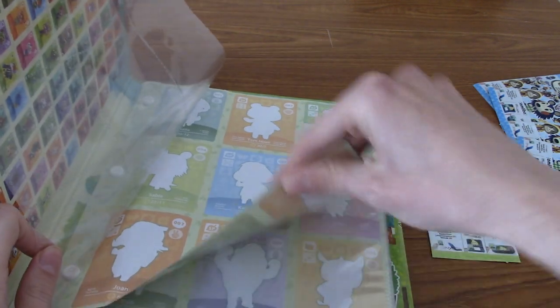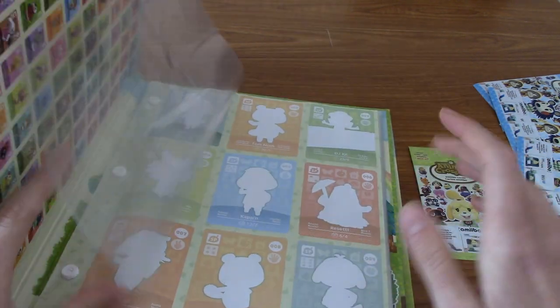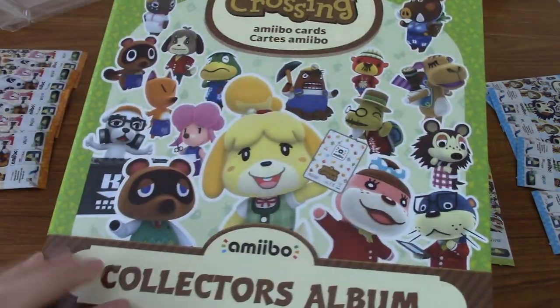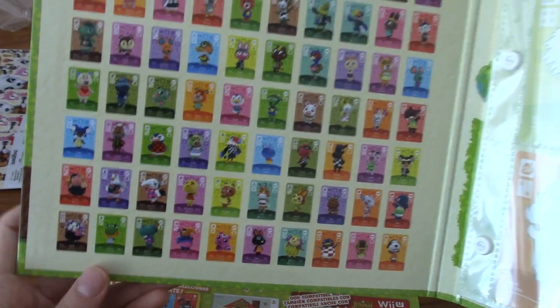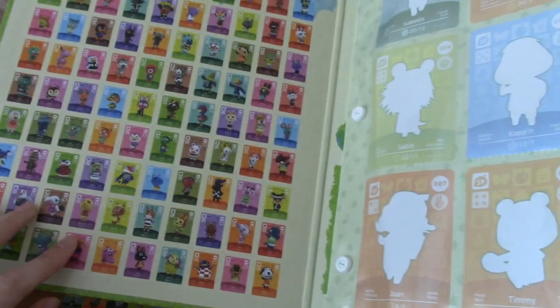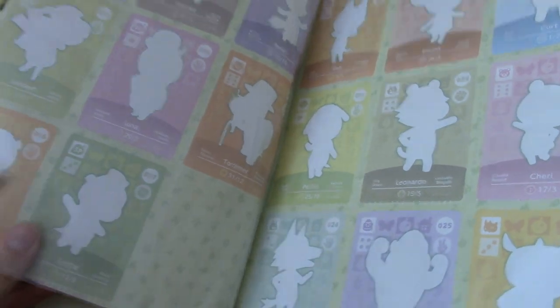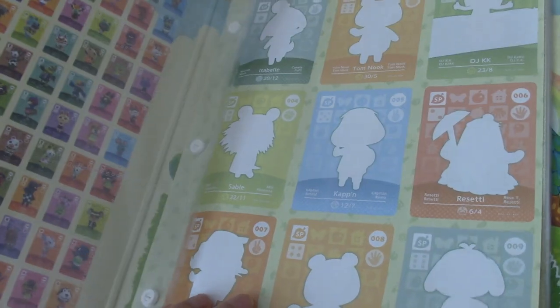So — this is very weird. I think this may be a legitimately custom folder. It shows all the cards, well, the first half at least. And I guess between each page is a small sheet to tell you what villager and stuff they are.